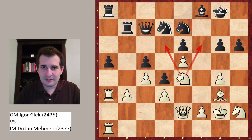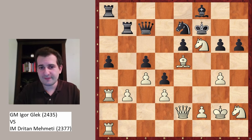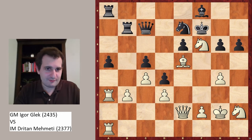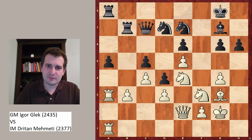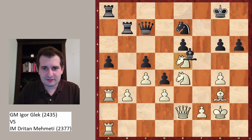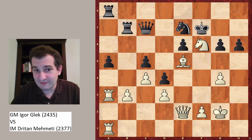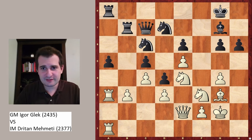Of course taking the e5 pawn again is not working because of the same idea: Nf6+ Kf7, and Bxe5 — black lost one piece for a pawn and is completely lost. The queen is also attacked. So Bg7 was played. Knight to f3 — defending the e5 pawn a third time, since the queen is also there. Taking again doesn't work: after Nxe5, Bxe5, Nf6+ Kf7, Bxe5 again — white wins material. So instead, Nc6 was played, attacking the pawn once more.